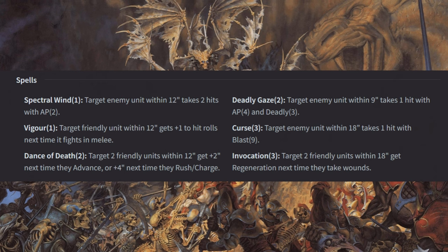Now let's go to spells. Spectral Wind (1): target enemy unit within 12 takes two hits with AP2. Vigor (1): target friendly unit within 12 gets +1 to hit rolls the next time it fights in melee. Dance of Death (2): target two friendly units within 12; they get +2 next time they advance or +4 next time they rush and charge. Deadly Gaze (2): target enemy unit within 9 takes one hit with AP4 and Deadly 3. They've got standard offensive magic with Spectral Wind, Curse, and Deadly Gaze.